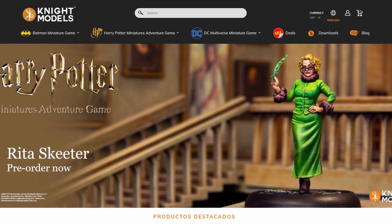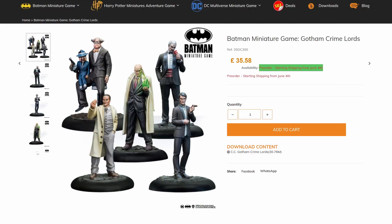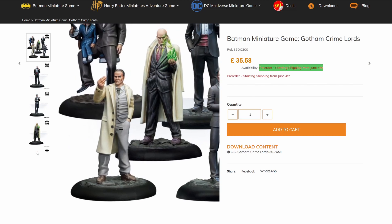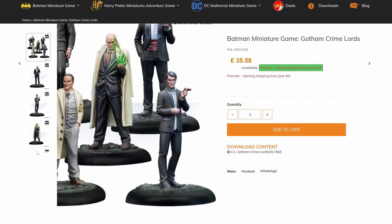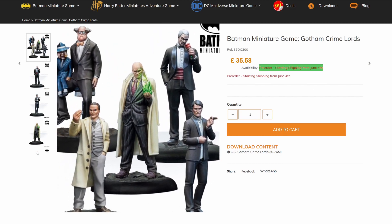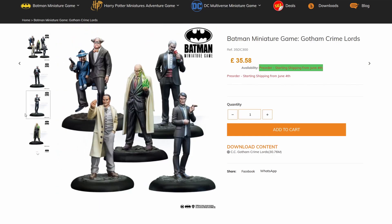We're going to go through the Cesar Romero Joker and the Eraser in a separate video. Today we're focusing on Black Mask and the new Pain and Money box set. But first, let's go over the Gotham Crime Lords box. You can see here there's a Ventriloquist, Sal Moroni, Lex Luthor in the middle, Falcone, and Alberto Falcone as well. Falcone, Lex, Moroni, and the Ventriloquist are all leaders, and Alberto is a sidekick — a pretty good pack if you want to expand your leader collection for Organized Crime.